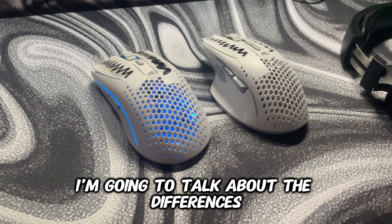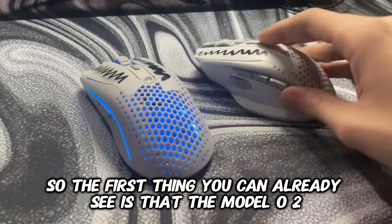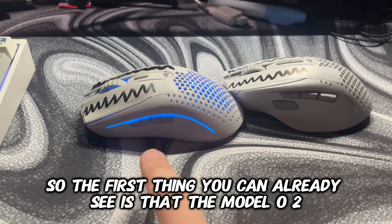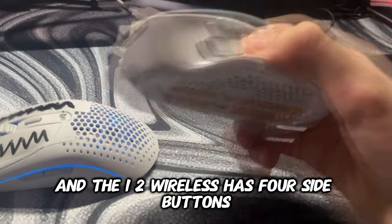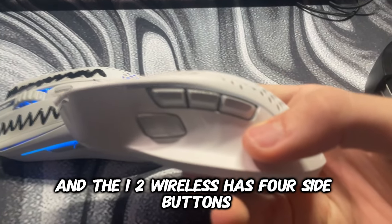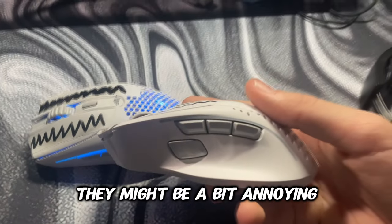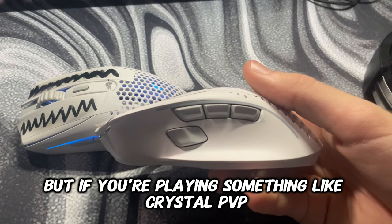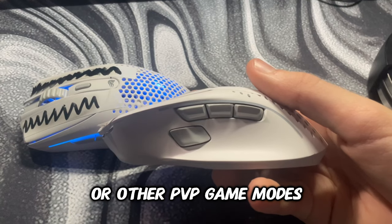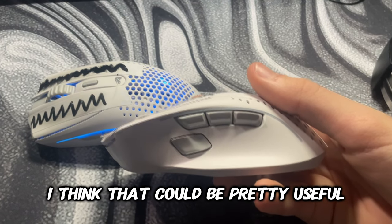First I'm going to talk about the differences between these two mice. The first thing you can already see is that the Model O2 wireless only has two side buttons, and the i2 wireless has four side buttons, which is actually a bit crazy. They might be a bit annoying, but if you're playing something like Crystal PvP or other PvP game modes where you need many keybinds, I think that could be pretty useful.